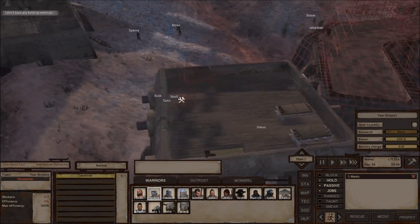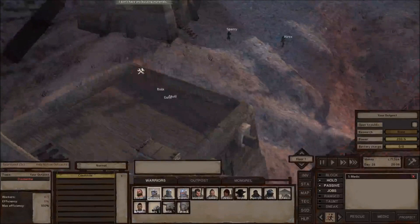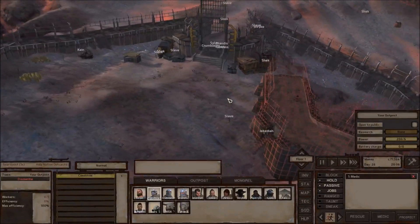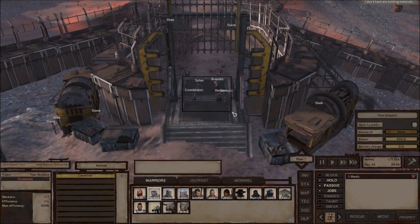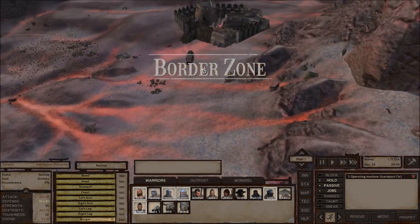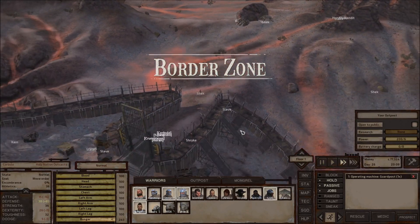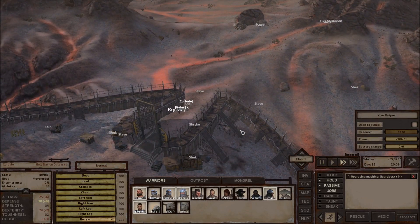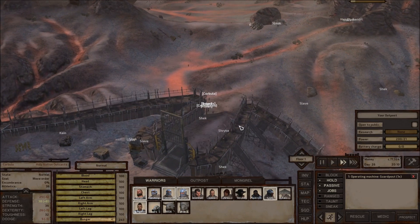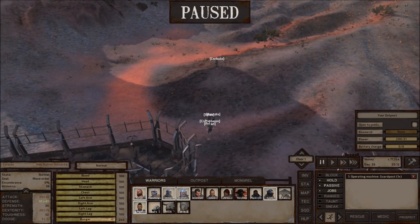Sorry about that — the game crashed. I took the opportunity while getting set back up to queue up a couple of prisoner cages to be constructed. Let's go ahead and grab our crew here and send them back over. Hopefully we don't experience another crash, though the game is still kind of chugging here.